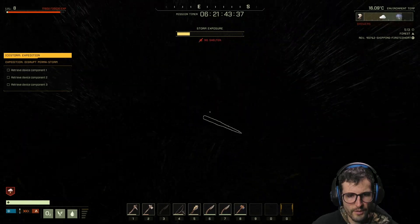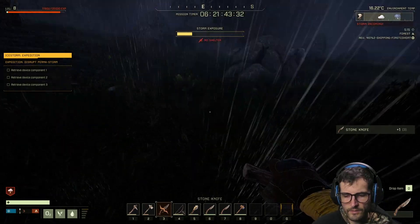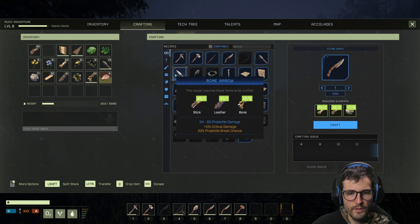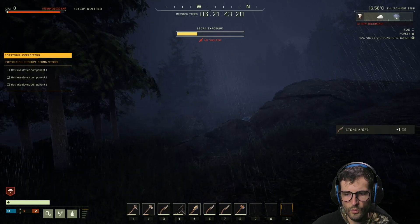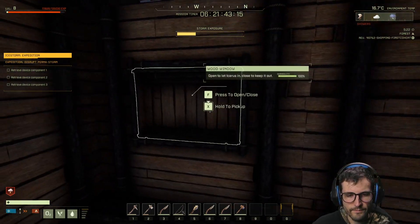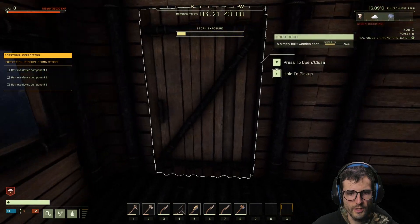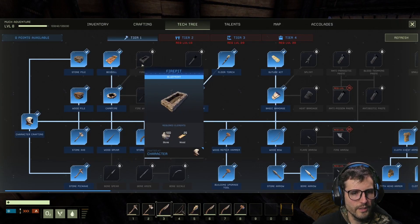Let me try to repair it — put it in my hands. Nope, can't repair it. That's weird, I thought you could. Anyway, I really need bone arrows and I think it's time for a bone knife. I should research that skill. With the amount of animals, you really have to. This is beautiful in here — look at this. One thing I need in my lodge is a fire pit because I don't trust the campfire.